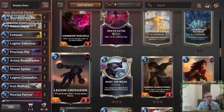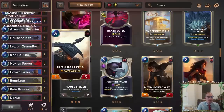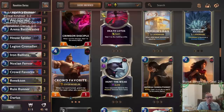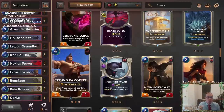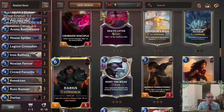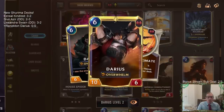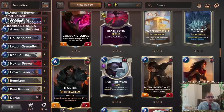We're going real wide with our ones and twos, and to support those we have overwhelm units. We only have one three-drop with ballista for overwhelm. Then a couple of fours: Renekton is awesome, and crowd favorite because going wide means crowd favorite can frequently be a six-five or even seven-six overwhelm. Then the brand new Ruin Raider, which has really been overperforming — overwhelm and spell shield is a great combination. And of course two copies of Darius at the top end, which just wins games.